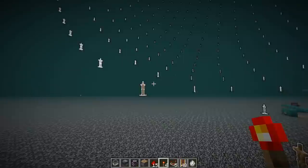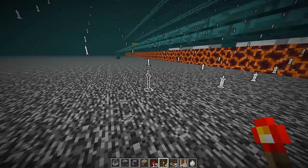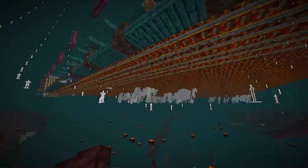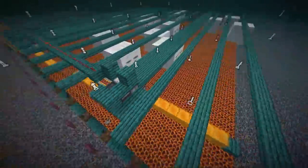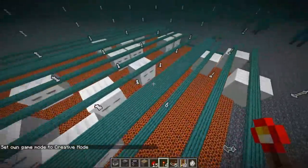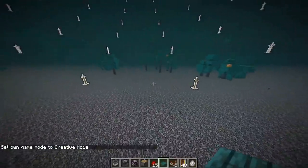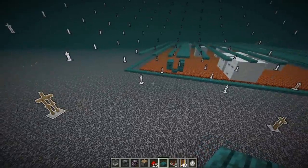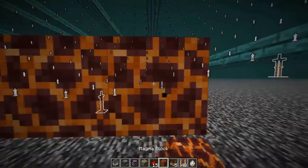Anywhere you see armor stands is somewhere a mob could spawn if it's on top of a valid block. As we go lower it makes a big sphere, and notice how the farm is all inside the area where the armor stands are encircling. If we go just outside the armor stands, there are other spawning spaces but since they're outside the sphere we won't have any mobs spawning there when AFK-ing at the very top. This concentrates all mob spawning into this very small area for extremely large amounts of ghast spawning. In this version there's a bug where trees grow on top of the bedrock, so make sure those aren't within the mob spawn area.